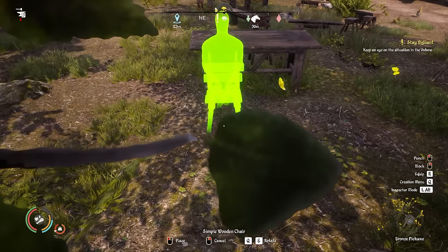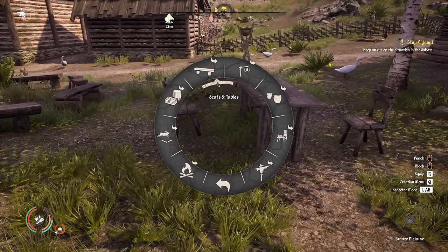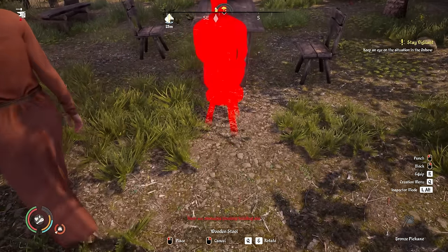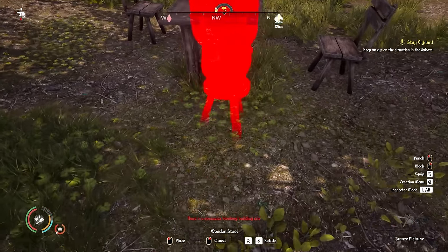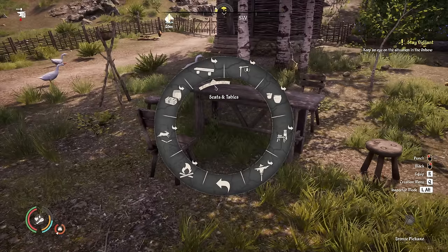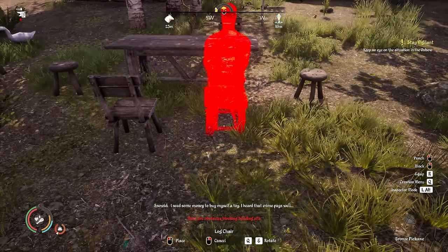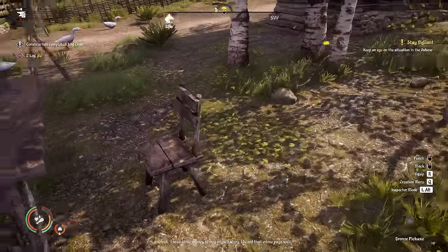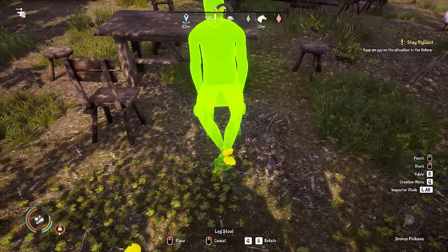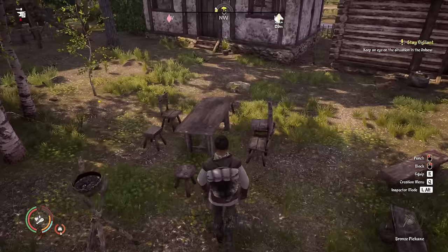Unfortunately the chairs don't get any closer to the table than that - not ideal. I wonder if other chair types get any closer. I was thinking these log chairs would look good on the ends. We'll still place one on each end - it'll be nice to have these proper little seats. You can have six people sat at each table potentially. It would've been good if they made them a bit closer. Using the log chair now for variety, placing one down here. And something different on this final spot so it's not all symmetrical. So there we go - a little dining area right here.